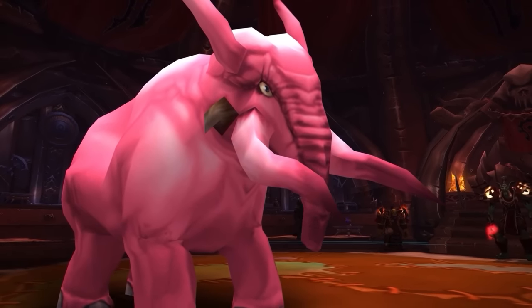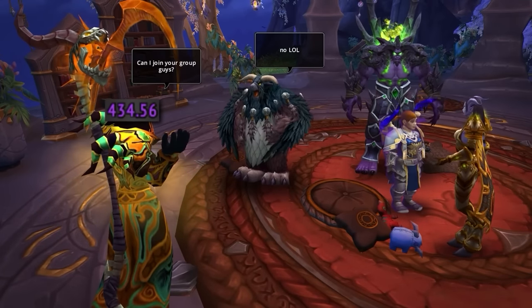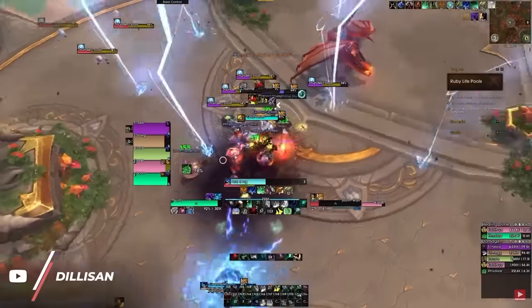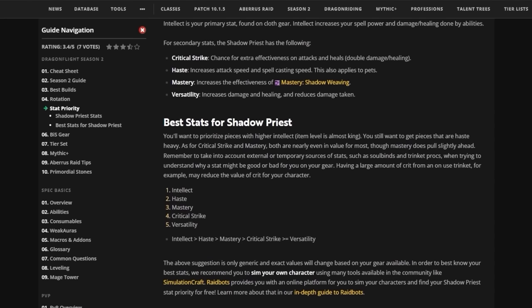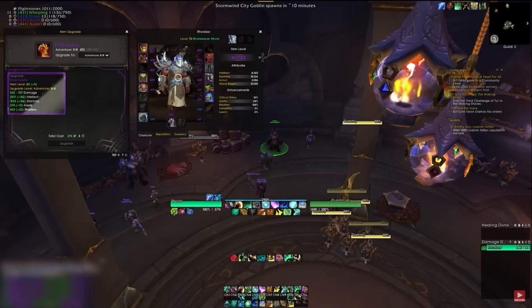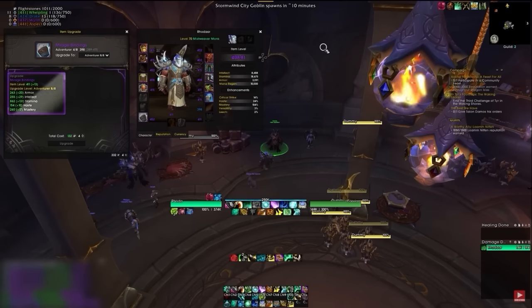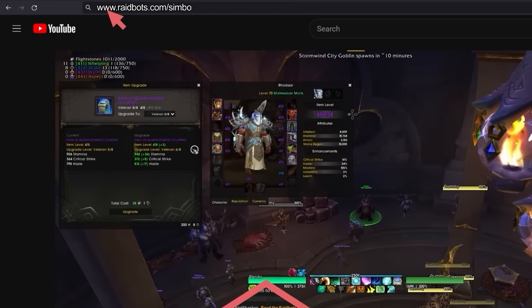Now there might be an elephant in the room when it comes to playing group content, and that's item level. As you will very quickly discover, the LFG system is not very friendly if you don't have gear. Luckily, the path for a new player that just hit level 70 to having adequate item level for low level mythics is quite fast and has a few shortcuts. The goal is simple: gain item level first and worry about stat priority second. Every spec has its own stat priority, but if your goal is simply to get into pug groups, then it's better to prioritize item level upgrades first, since group leaders will be checking that and generally won't be checking your secondary stats. You don't have to worry about using sims to perfectly optimize your gear at this point.